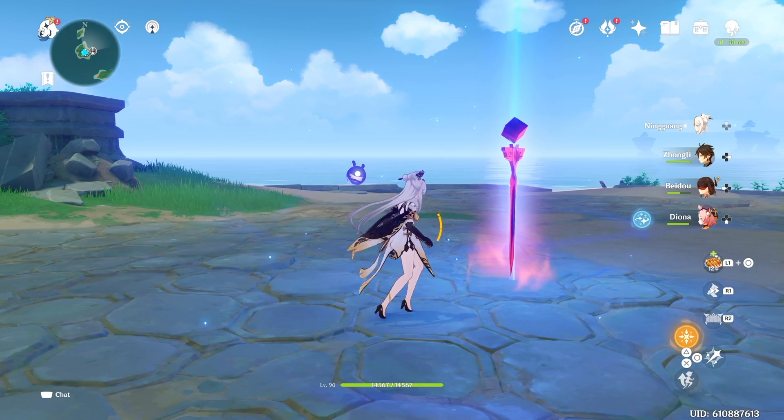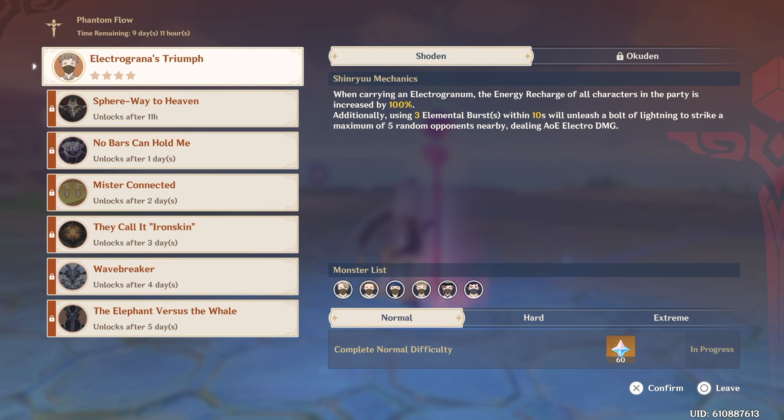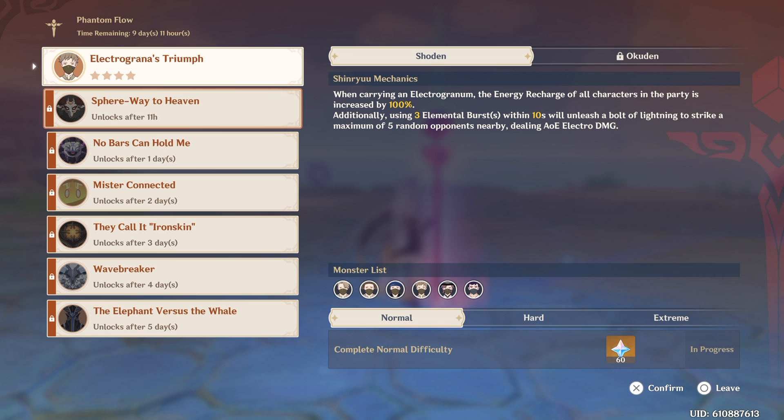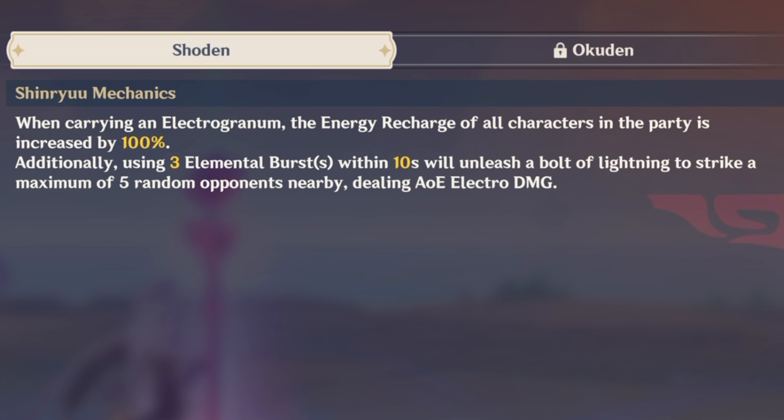When you finish the quest, you should be able to interact with this Phantom Flow sword. During the Phantom Flow event, a new challenge will unlock after every single day, so today there's an Electrogranum's Triumph. There's always going to be a different mechanic per challenge throughout this event. Today's challenge is: when carrying an Electrogranum, the energy recharge of all characters in the party is increased by 100%. Additionally, using 3 elemental bursts within 10 seconds will unleash a bolt of lightning to strike a maximum of 5 random opponents nearby,